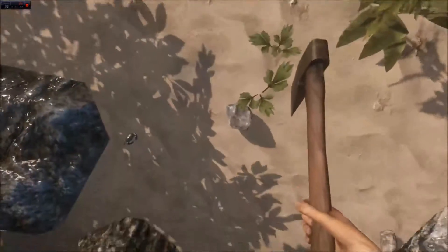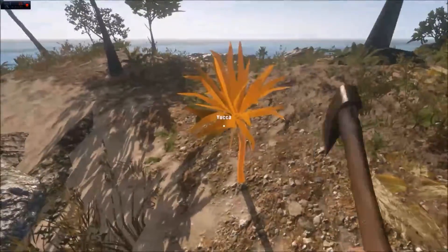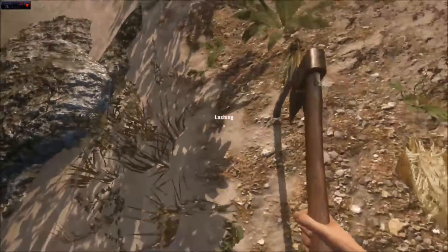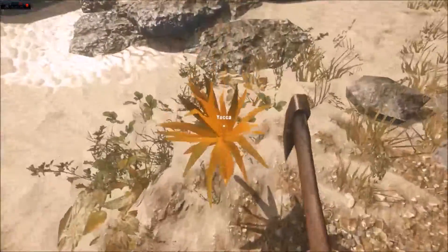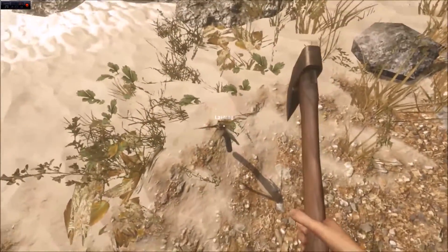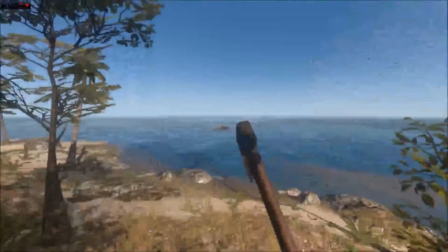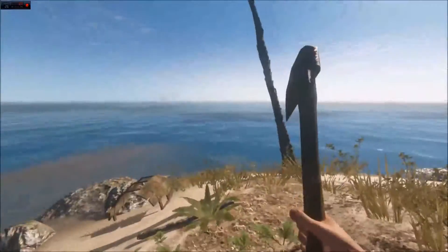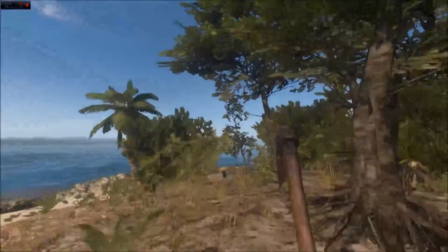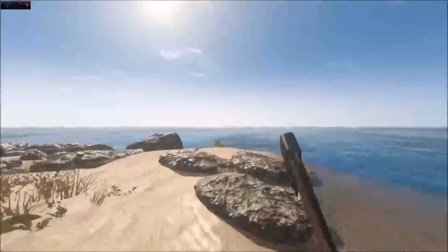Let's start collecting some rocks, collecting all of the essentials to make a shelter here — as many lashings as we can get. There are some potatoes, but I do not have a whole lot of trees on this island, which is making me nervous already. This might not be the best place to build a base.